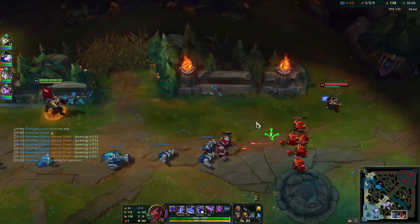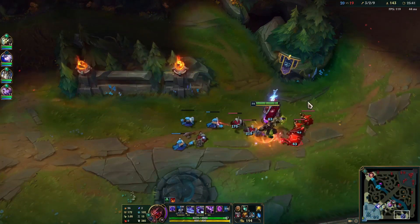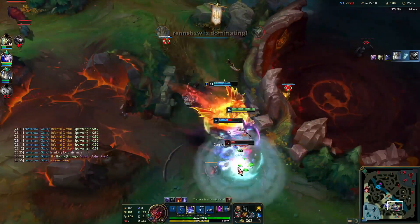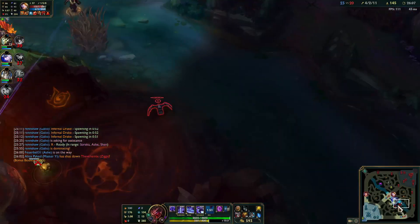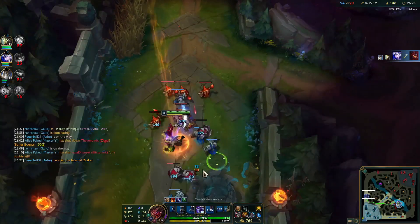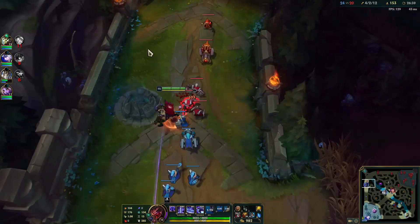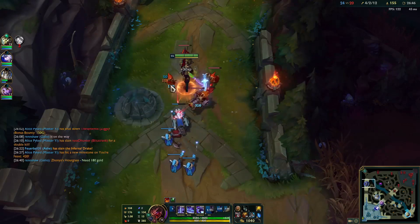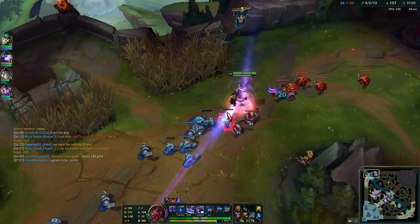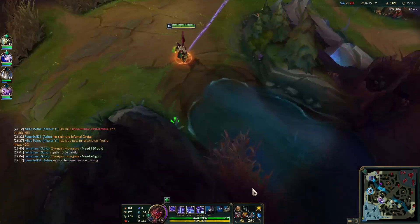Next, we have a strategy that Dopa uses to climb the ladder. He always plays on the blue side and dodges when on the red side. Of course when streaming he'll play red side for entertainment, but when focused on climbing he dodges all red side games. For him it relates to the jungler's starting points, game plan, access to Dragon and Baron, and how he plays mid lane. For you it may simply be a preference for one side. For example, playing Lee Sin jungle on blue side gives you a level 2 gank for mid or bot, while on red side you get a strong early level 2 gank for top lane. Depending on your strategy and champion, decide what side to play and dodge the other.